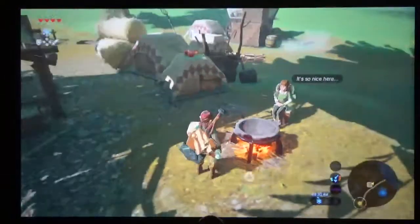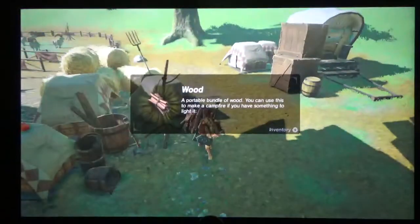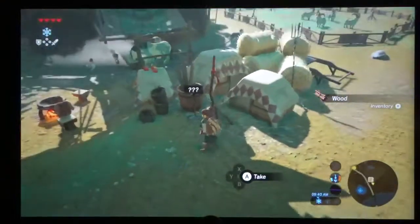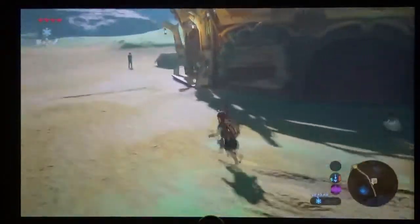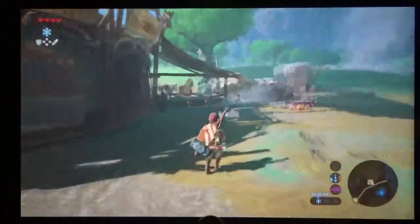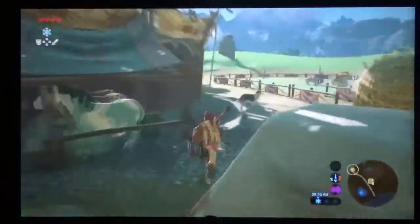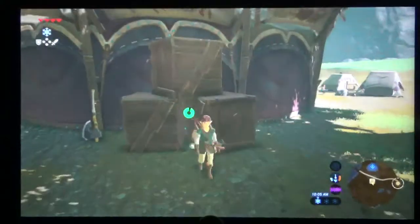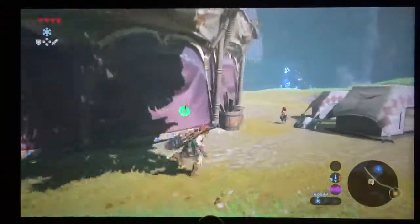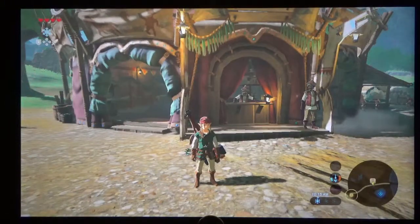There's a fire here if you want to cook stuff. You've seen my other videos on stables — each stable is slightly different. For the most part they're the same, but sometimes there are different people, the fire might be in a different spot, or you might find different items. For example, at this one you'll find an axe back here; other stables you might find a torch or a sledgehammer. Anyway, that was the Ha Dahamar Shrine and the Dueling Peaks Stable.